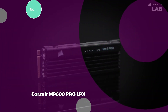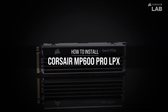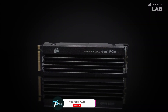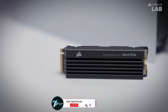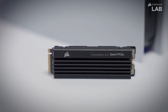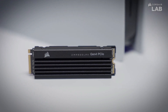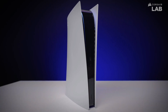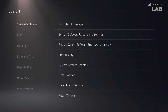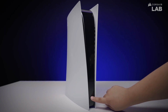1. Corsair MP600 Pro LPX. The Corsair MP600 Pro LPX SSD offers optimal high-performance storage expansion tailored for the PS5, providing a substantial boost to your console's storage capacity extending up to 4TB. It leverages PCIe Gen 4 technology, achieving impressive sequential read speeds of up to 7,100 MB per second and sequential write speeds of up to 6,800 MB per second, ensuring swift loading of large game files.